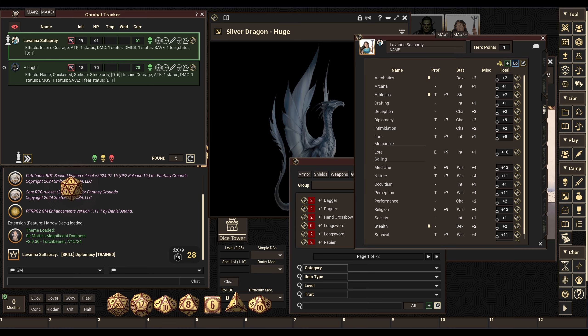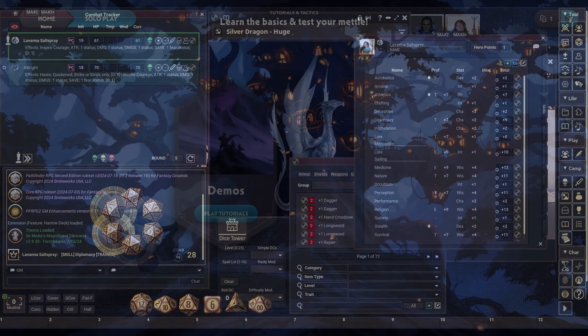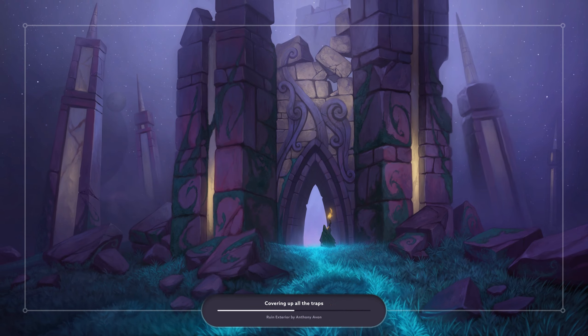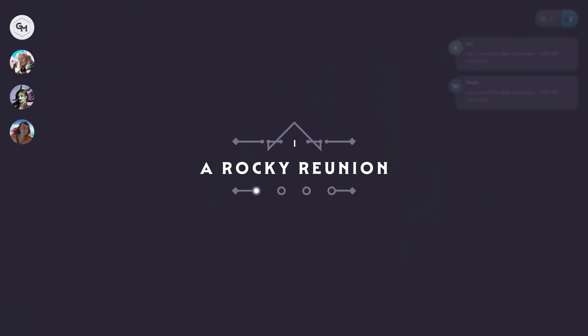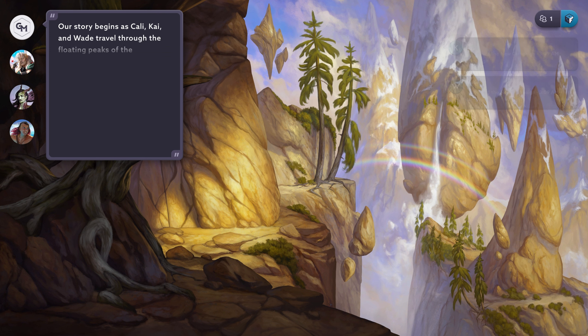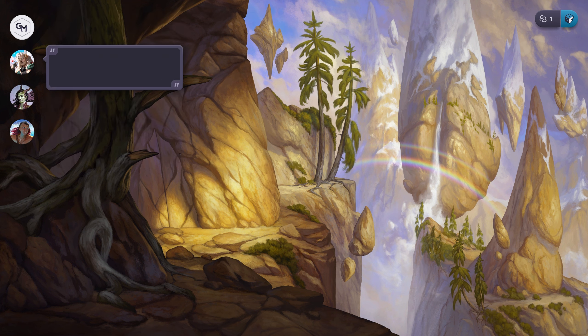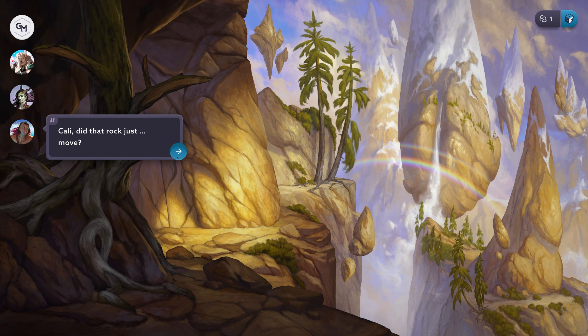It should be noted that Fablecraft, when compared to something like Roll20, Foundry, or Fantasy Grounds Unity, isn't really competing in the same space. It includes single-player content, a player tutorial, as well as a GM tutorial. Though basic, these provide enough to give would-be GMs and players enough confidence to get things started, get things running, and possibly even create more complex stories of their own using the included assets or the ones from the marketplace.